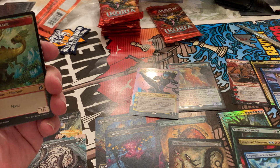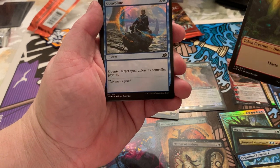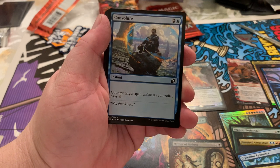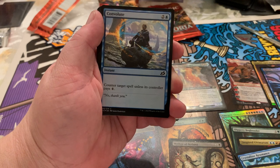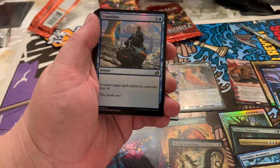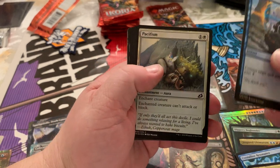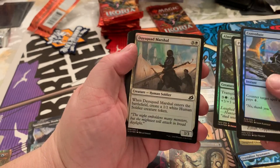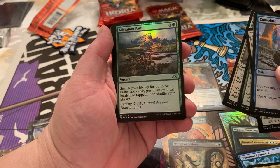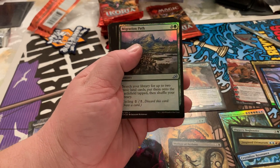Another Sawtusk right here. Convolute — counter target spell, controller pays four. I wanted one of those. Foil Pacifism — a lot of people play Pacifism. Day Squad Marshal: search your library for up to two basic land cards and put them onto the battlefield tapped, then shuffle your library. That's green for you.